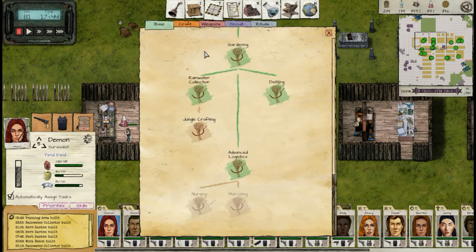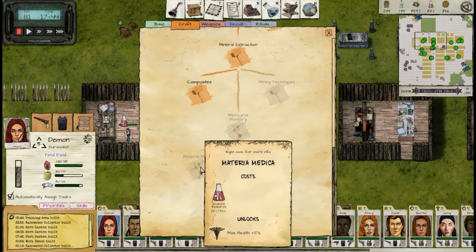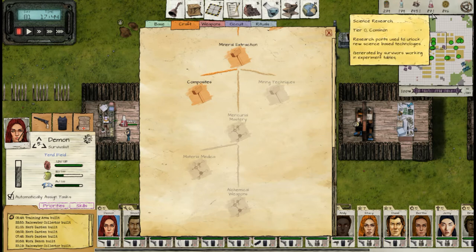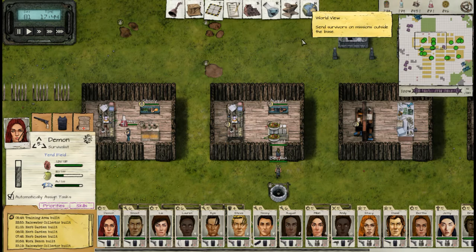The other thing I want to research is here under Materia Medica for another boost to health. I need one more research kit and about 1,500-1,600 research. I've got about half that, so I just need another research kit. Let's go see about getting one of those.